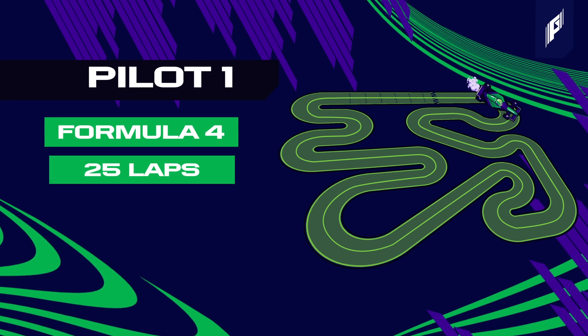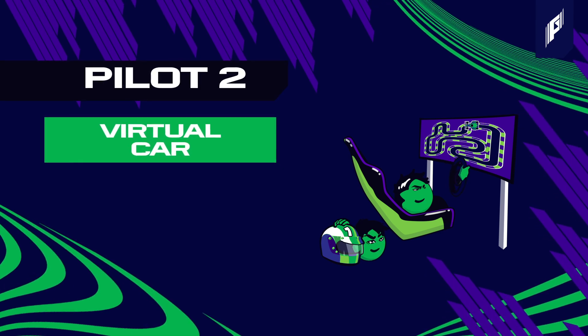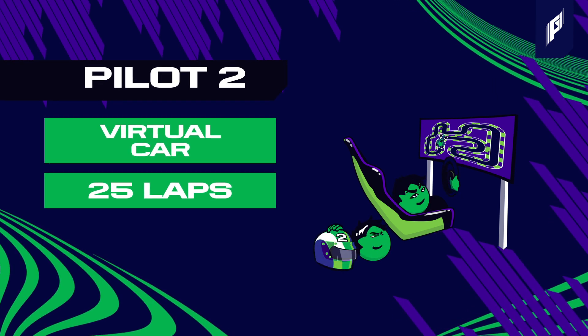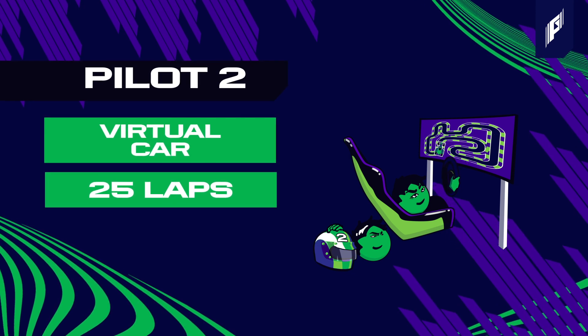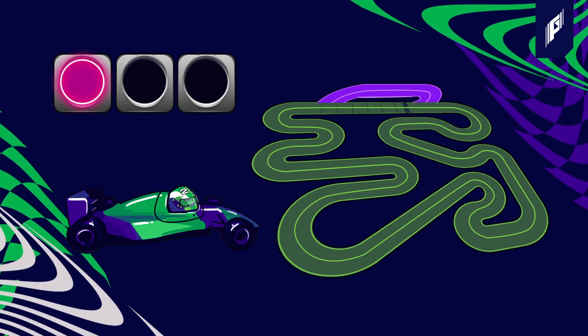The first driver takes 25 laps in a Formula 4 car and then passes the baton to their teammate, who gets behind the steering wheel of a virtual car. After 25 laps in the car racing simulator, it's back to driver 1 who must repeat the same in the simulator and then pass the baton back to the second driver.